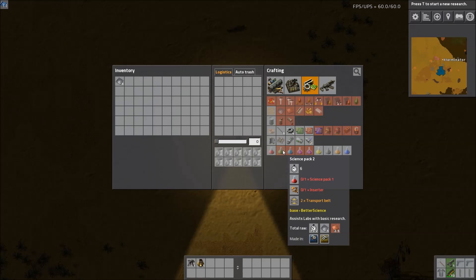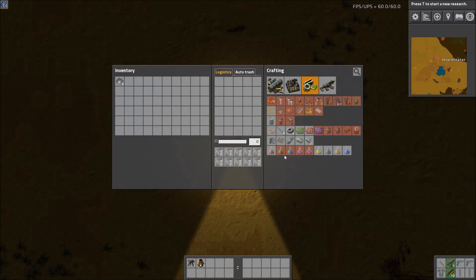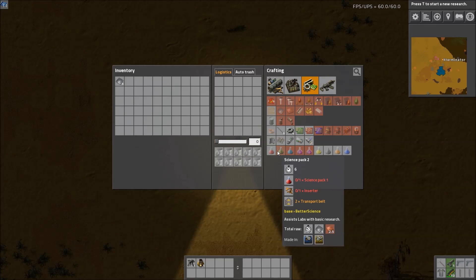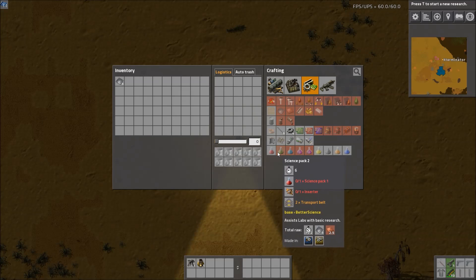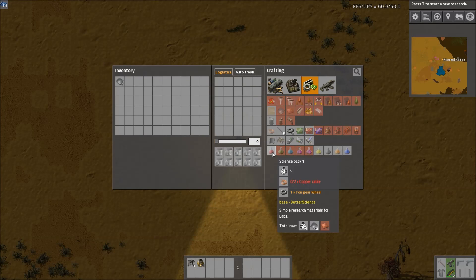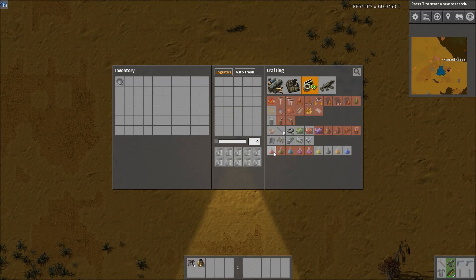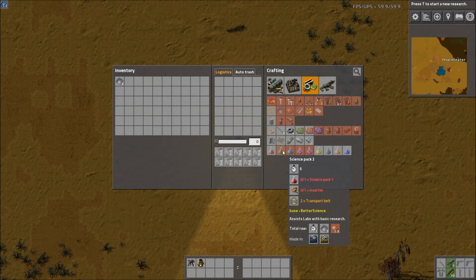The green science pack, Science Pack 2, takes an inserter and transport belt. The main difference is this takes the previous science pack as well, and that's pretty much the case with all of these — they take the previous science pack. You'll have to work that into your build as a logistical challenge, because you're going to need to produce roughly double of each type: enough for research and enough to produce the next science pack.